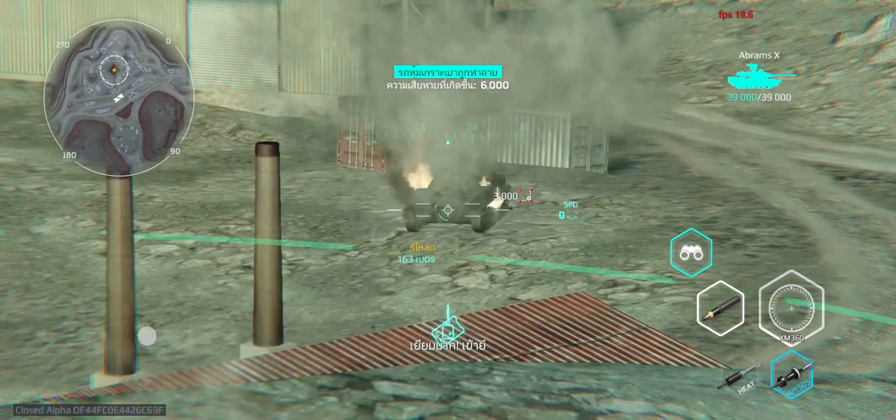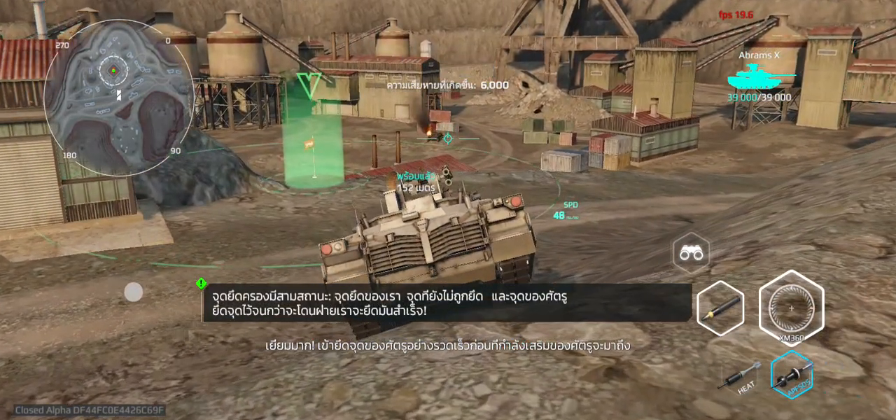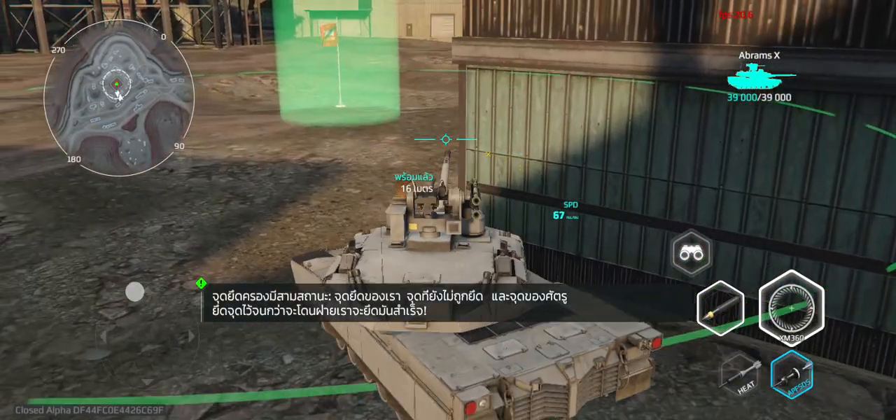Let's go. Great job. Quickly take the enemy position before enemy reinforcements arrive. Capture points have three states: captured, neutral, and hostile. Hold a point until it becomes captured by our side.